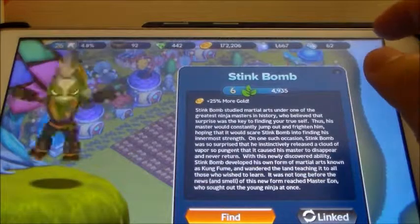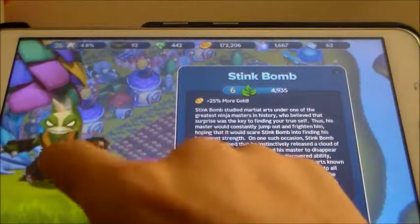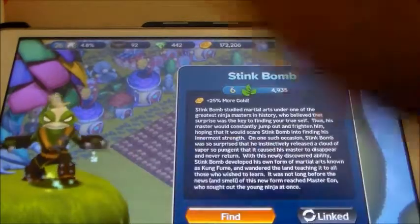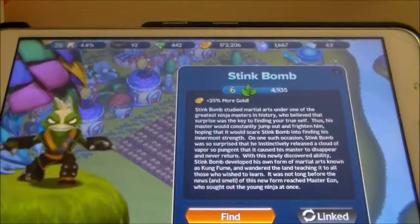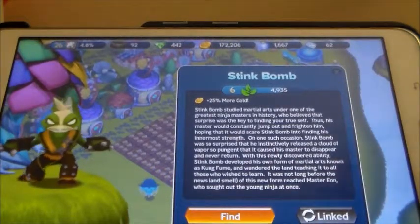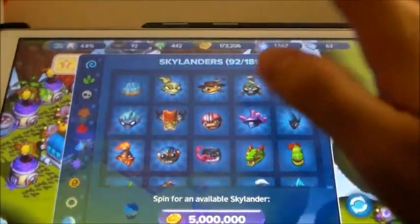Stink Bomb! He's a ninja that can throw those discs — those blades on his chest. He can also shoot an acorn, gas things up, and hide in that. He's a stealth swapper after all.